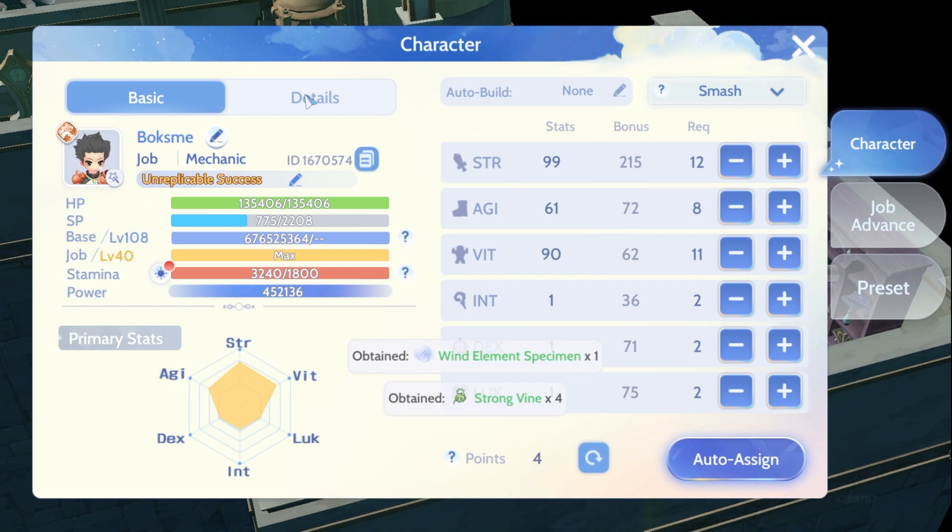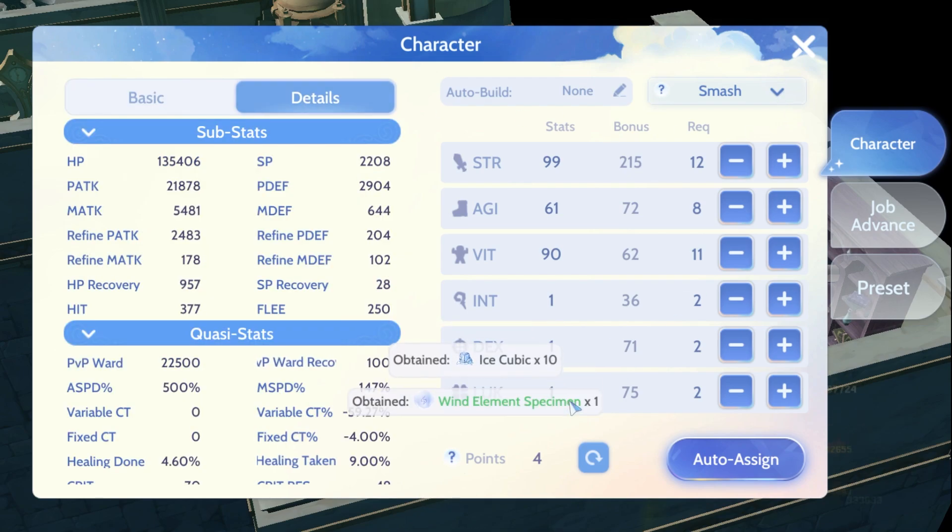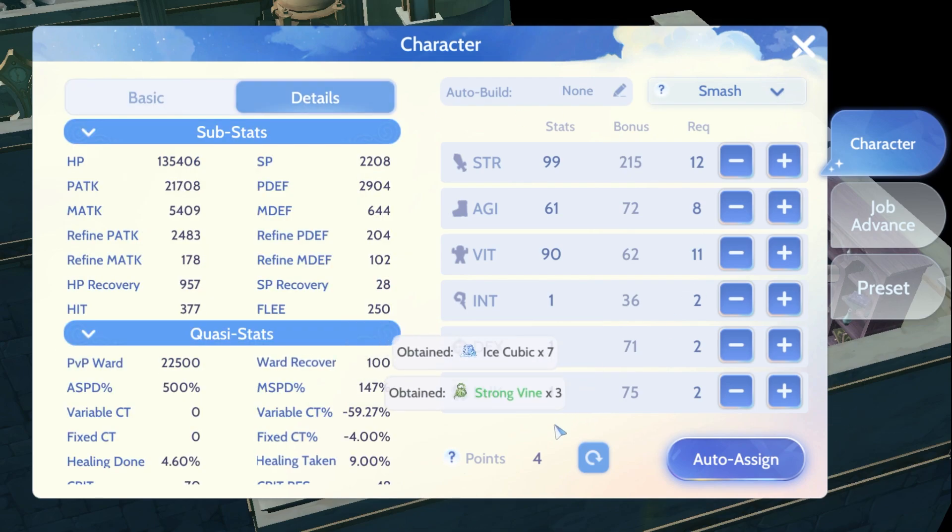Here's my stats allocation: maximize strength, get enough agility for 500% attack speed, and you can put the rest of the points in luck.